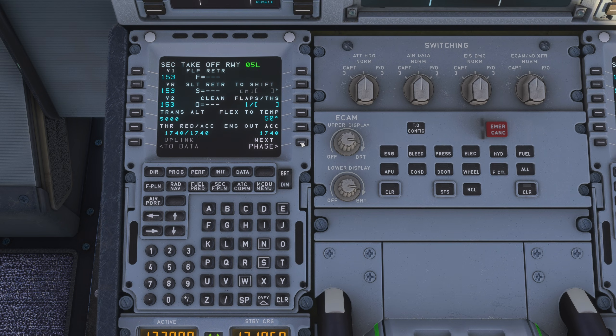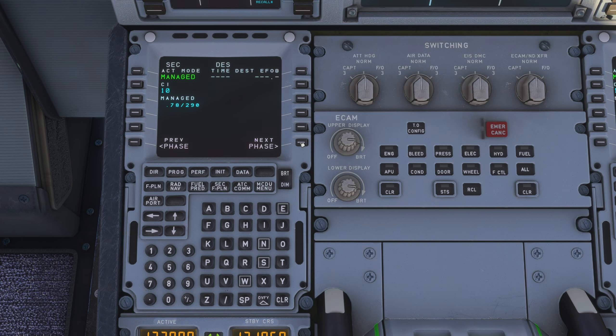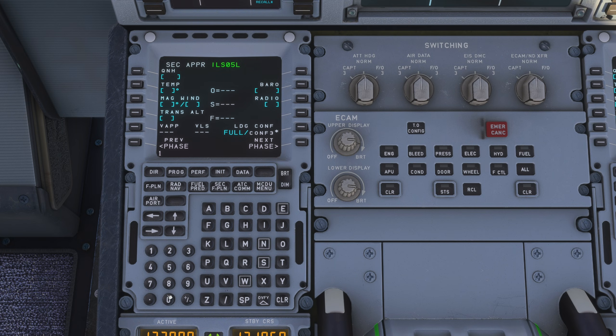Let's go to the performance page and prepare the arrival. QNH is 1034. Temperature is 5 degrees. Wind is 070 at 11 right now. Let's select a transition altitude of 6000. I'm going to select just 250 for now. And that's basically it.